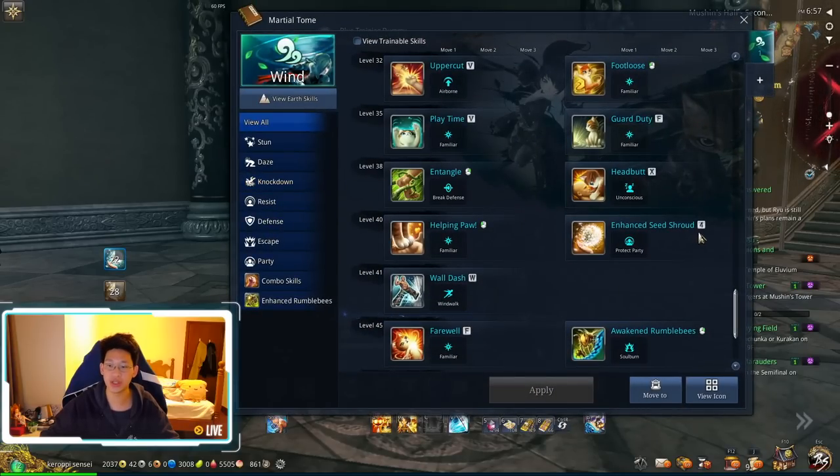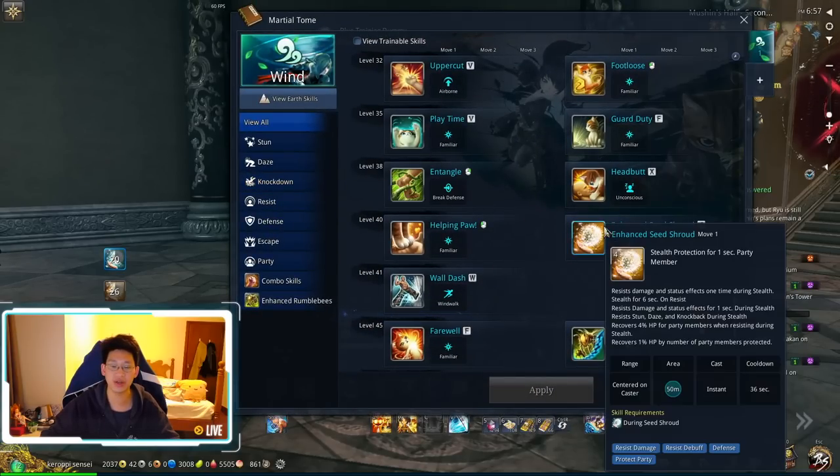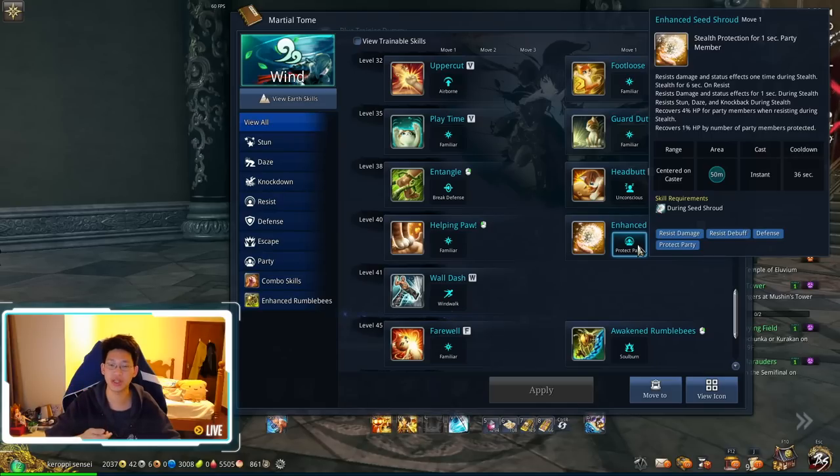When they get that flower — the Enhanced Seed Trout — the moment you're in stealth, you will resist damage once for that one second. You get a one-second iframe. However, you also won't be able to get CC'd. During stealth you have resistance to stun, dazes, and knockback, which is extremely useful.